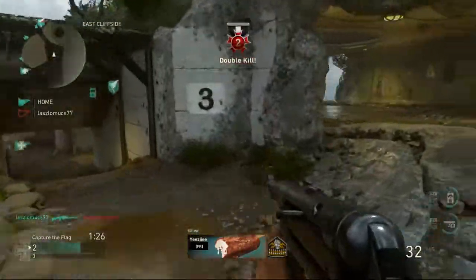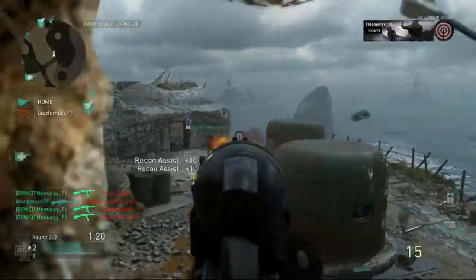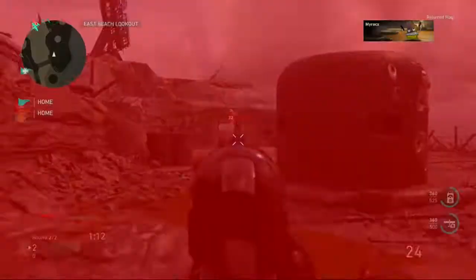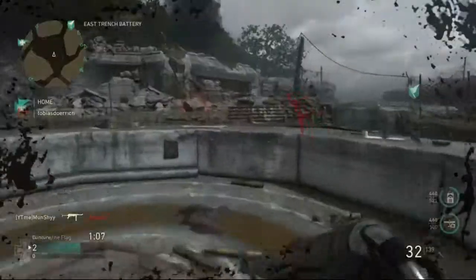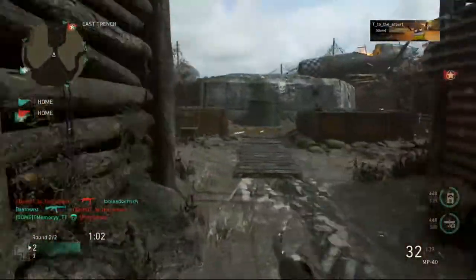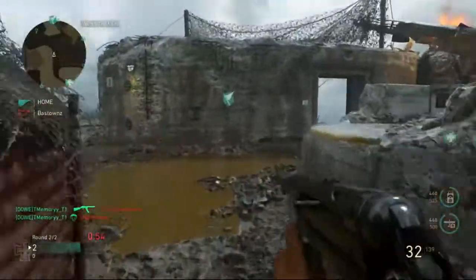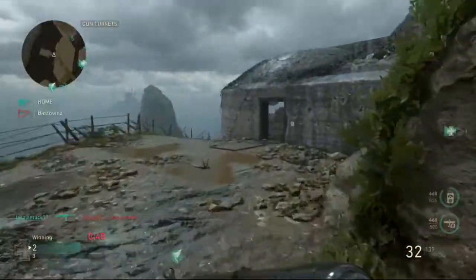Infantry also gives you that extra attachment slot, which lets you run a fourth attachment paired up with Primed. I run Primed for the reduced flinch — as you can see my accuracy there wasn't great, but Primed is really essential in this game. The gameplay you're watching wasn't actually using Primed though. This gameplay was from about a week or two ago — I was Prestige 3 at the time, and at the time of recording this video I'm actually Prestige 7, so it's been stored for a while.